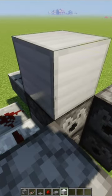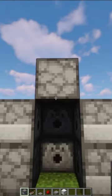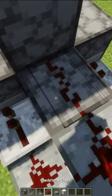Using any block of your choice, place a block here, get another dispenser, and place it facing downward. Go ahead and break this block and then put a redstone dust on top.